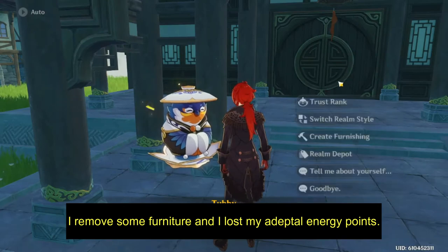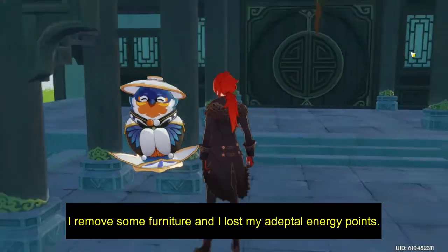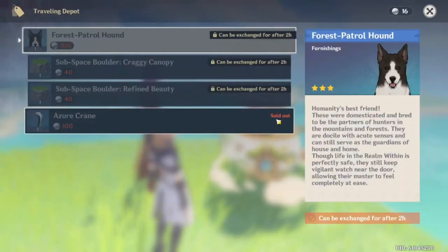Put down all of the furniture items you have even if it looks messy, otherwise it won't count towards your Adeptal Energy levels to get more coins.